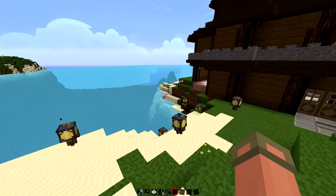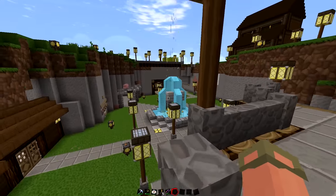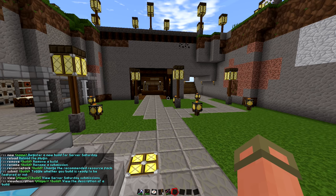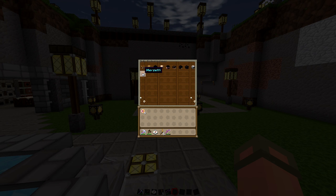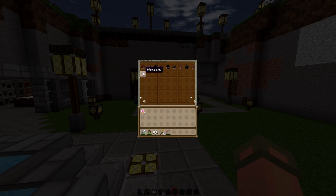That's going to do it for this Server Saturday. We're only checking out two builds because there have only been a couple submitted so far. There's still a bit of lag when looking at his main house, but way less than before. I'll be making a short video to show you guys how to use the Server Saturday plugin commands. You can see that Merzetti's name turns white now that his build has been marked as featured, so I can tell which builds still need to be covered.